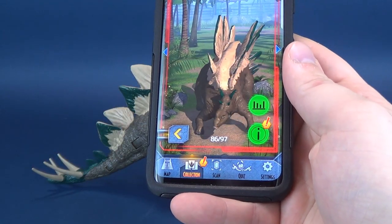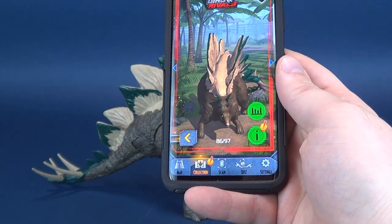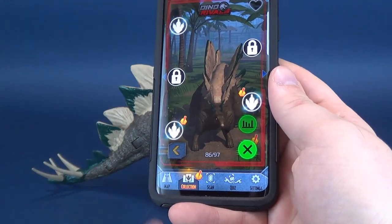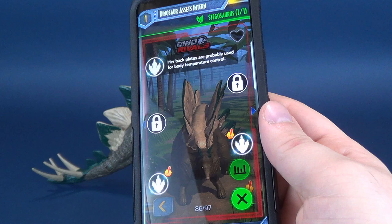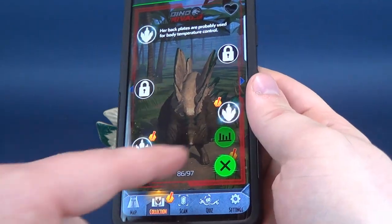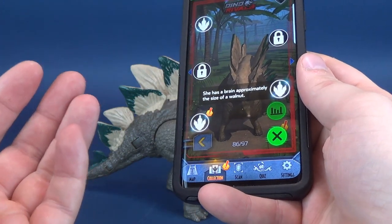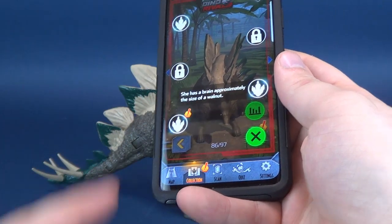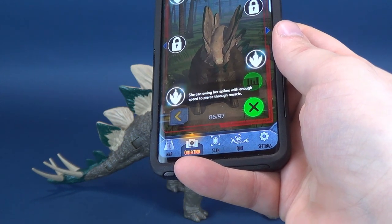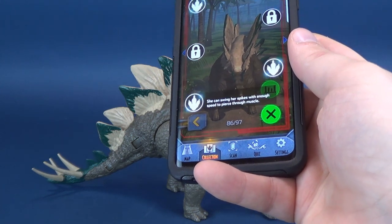You basically just look at it and interact with it in the same way that you would look and interact with this in a living zoo — probably not a good idea because we know how well that works out. But you can learn stuff — education is fun. We learn that the Stegosaurus says her back plates are probably used for body temperature control. She has a brain approximately the size of a walnut. And last but certainly not least, she can swing her spikes with enough speed to pierce through muscle — probably dinosaur muscle, so even the strongest bodybuilders would probably fare not that well against the spike force of the mighty Stegosaurus.